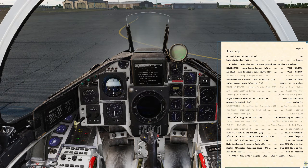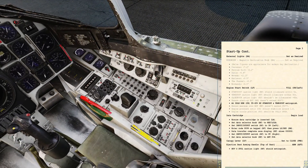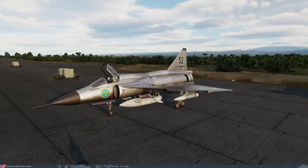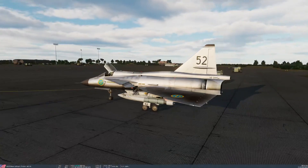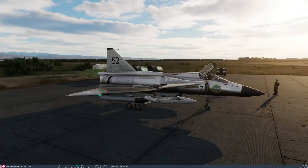We want to make sure that the RWR is set — I already did that. External lights as desired. All the external lights are on the right console. I'm going to set my navigation lights to full and my position lights to on. The next thing we're going to do is engine start, so let's go ahead and turn the anti-collision lights on — that will let the ground crew know they should get out of the way. Anti-collision rotating beacon, top and bottom, are on.